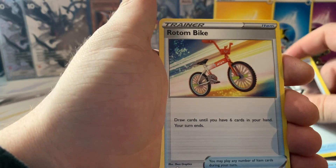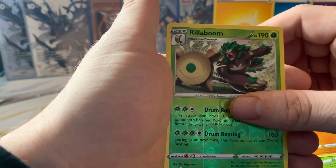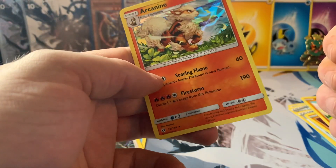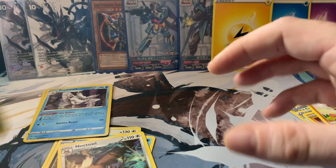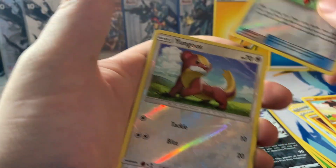One, two, three — let's get rid of the fighting energy. Quick Ball — can never have enough — Metal Saucer, Rotom Bike, very trainer-heavy. Rhyhorn, Rookidee, Krabby, Grookey, Mudbray, reverse holo Rillaboom, and a Noctowl for the rare. So a bit of a letdown on that very last pack, but we did get two holos — one playable, one that might be alright in Expanded. For the reverse holos: Rillaboom, Boltund, Frosmoth, Obstagoon — which is a belting card — Rotom Dex, and a Yungoos.